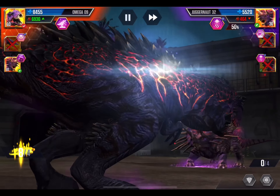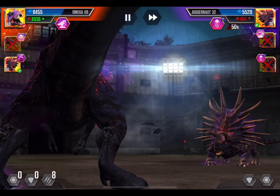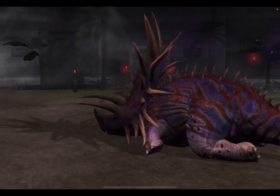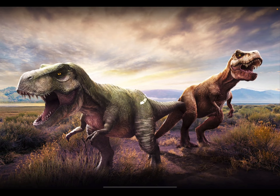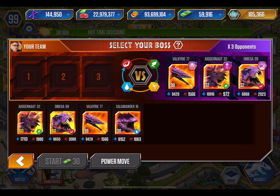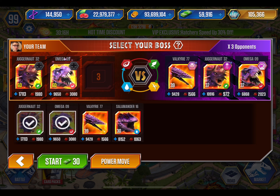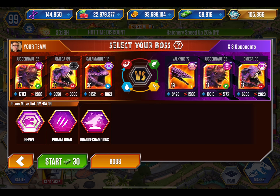I used to play it when I was younger — I think it came out about 11 years ago. I used to play it a lot, and I lost all my progress for some reason, so now I'm just starting again. Alright, skip. We got 100 DNA, not bad. We need Juggernaut, Omega-9, and Salamander 16.